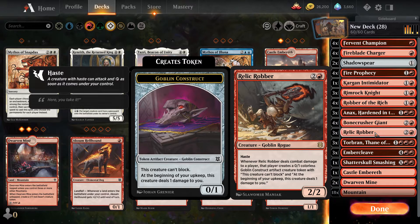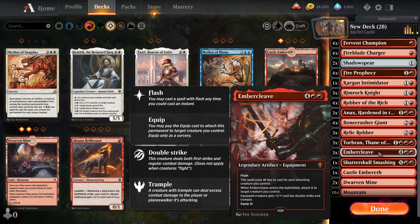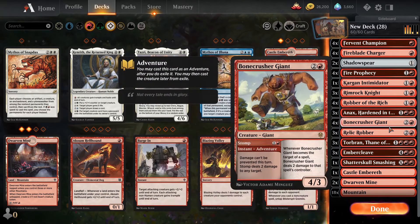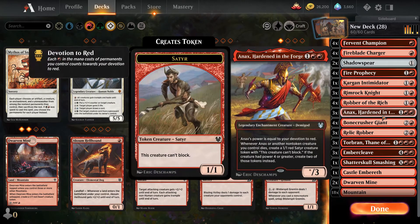Another sneaky card is Relic Robber. Relic Robber has haste, so if you get it out and it hits, it creates a 0/1 Goblin Construct that can't block but does one damage every single turn. Every time Relic Robber does damage it creates one of these things, and they can be nasty. A little bit of a game changer, especially if you combine Relic Robber with Ember Cleave — that gives double strike, so if it damages twice it produces two Goblin Constructs at the same time.